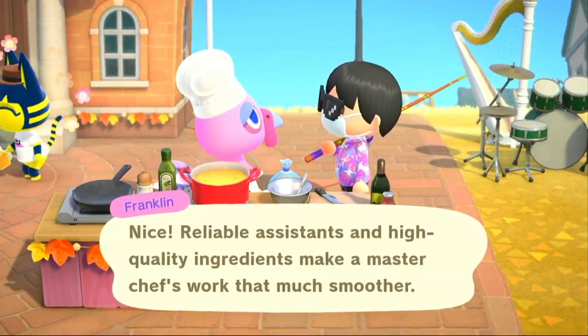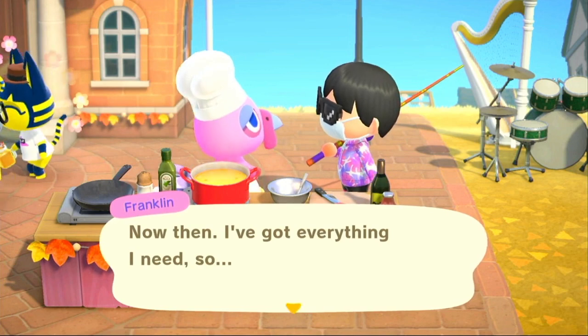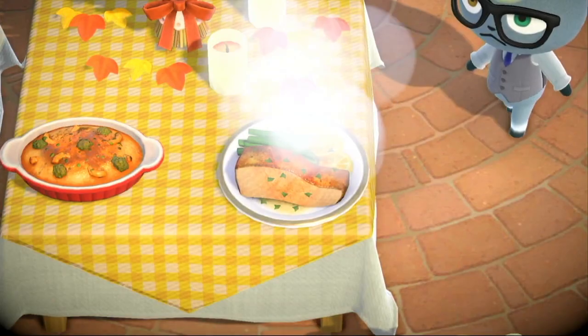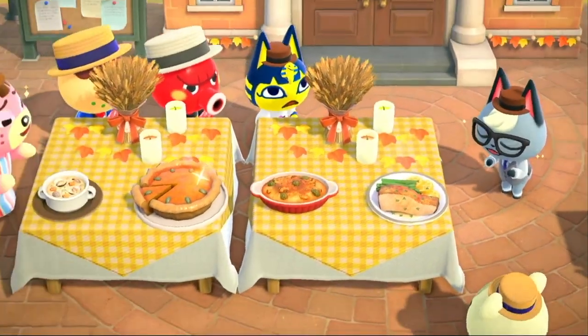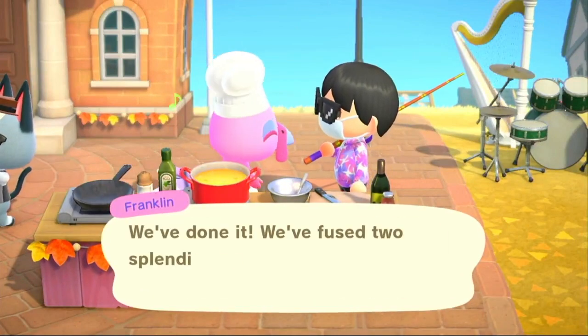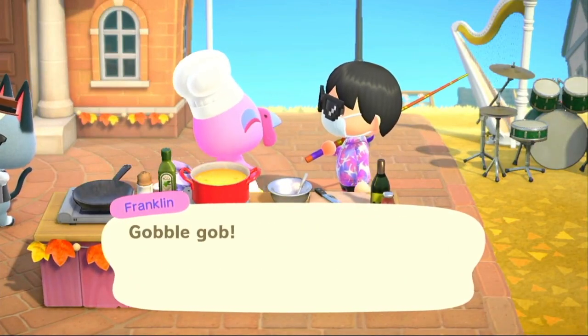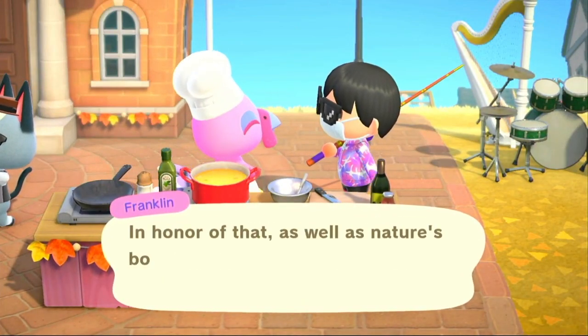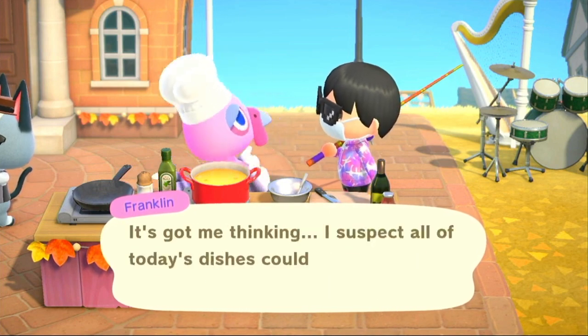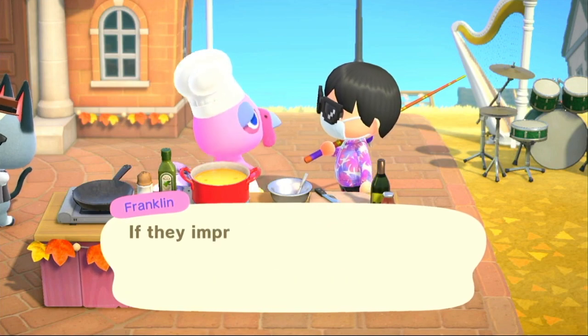After you complete all the recipes, there's something called secret ingredients — you need four of these to fully complete the Turkey Day event. If you see a golden shine on a dish, that means you've 100% completed that one using the secret ingredient. I already accidentally did one. Let's go over each secret ingredient, starting with the clam chowder.